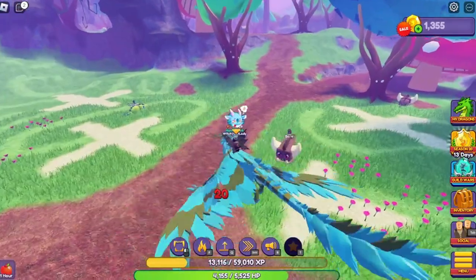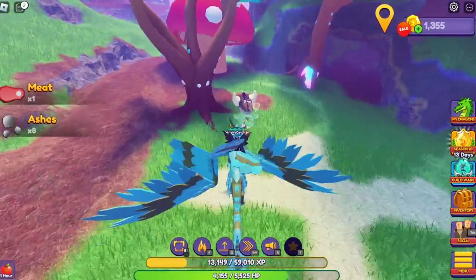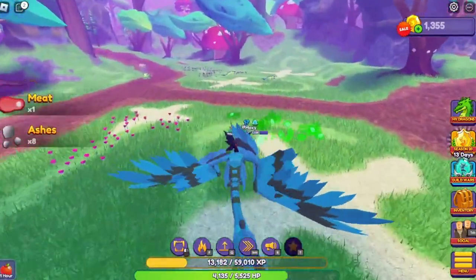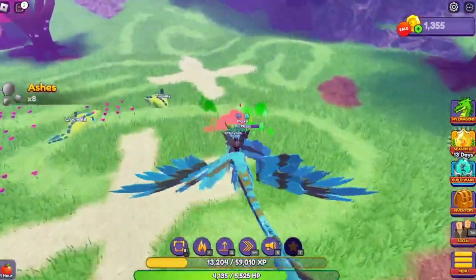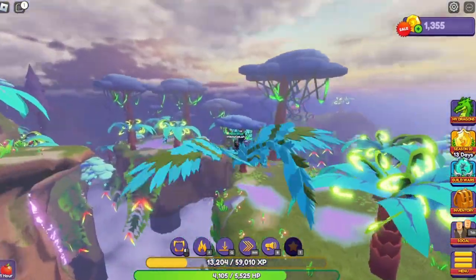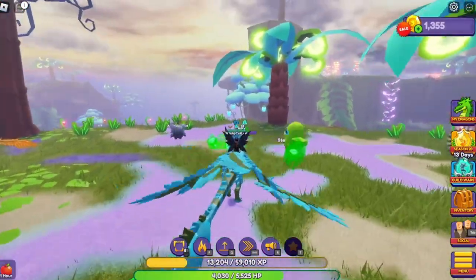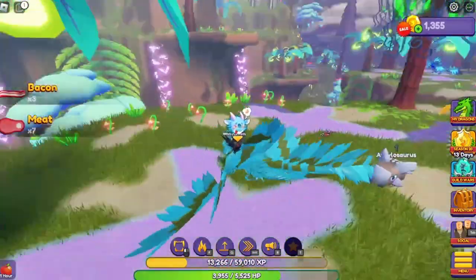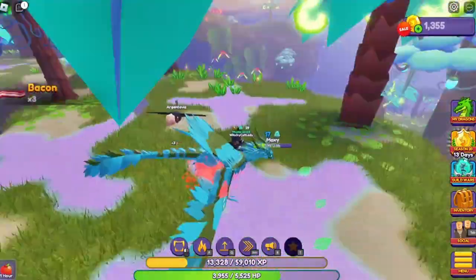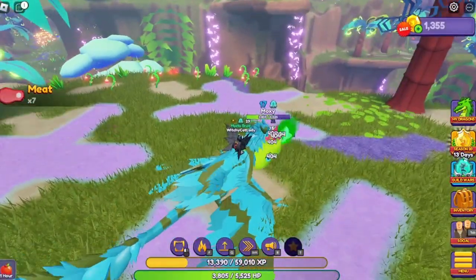Something else you can do is fight mobs, because when you fight mobs you get bacon, meat, and ashes that you can all sell to the store for coins. You will get more meat and more bacon as you go higher up in the world. The first world we fought mobs in was Origins. Here in Prehistoric, the last world, we got seven meat and three bacon. You usually don't get ashes up here, but ashes don't sell well anyway. I recommend fight mobs wherever it is easy for you.